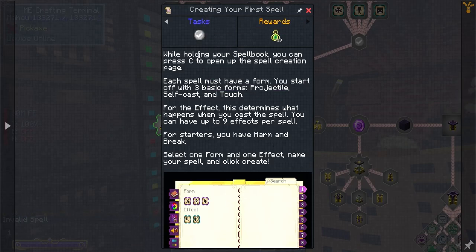Creating your first spell: while holding your spell book you can press C and open it up.